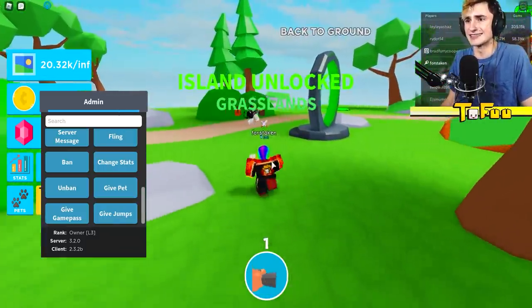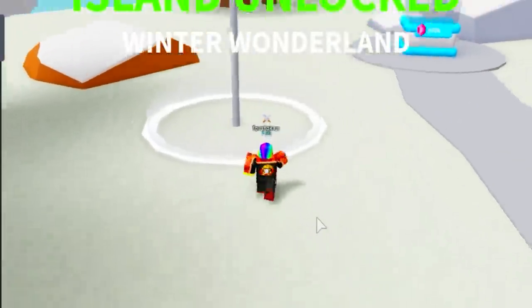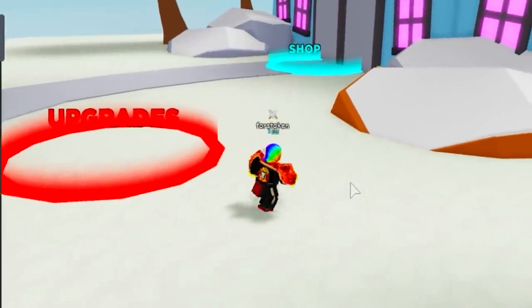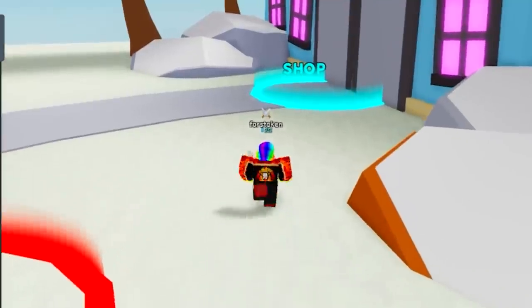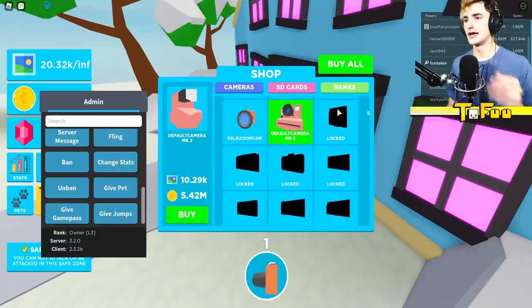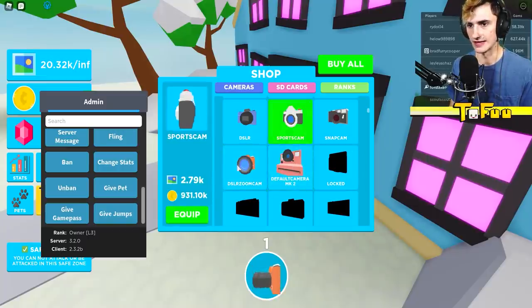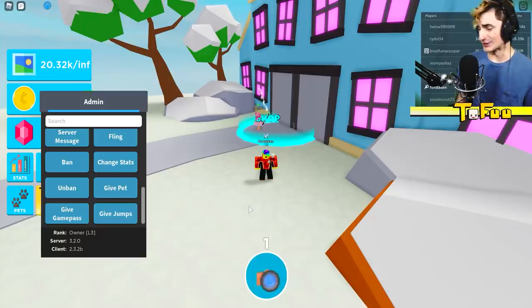I only used 15 jumps to get to the next island — oh my god, already unlocked! The next island had all the new cameras. Everything's going a little too good. I tried to buy all these cameras but I don't have enough coins. I actually spent all my coins — I ran out!